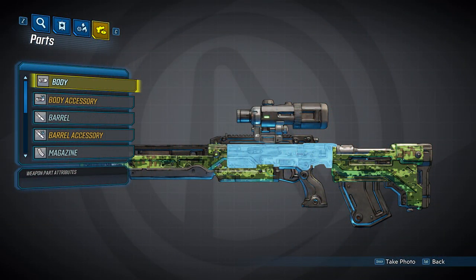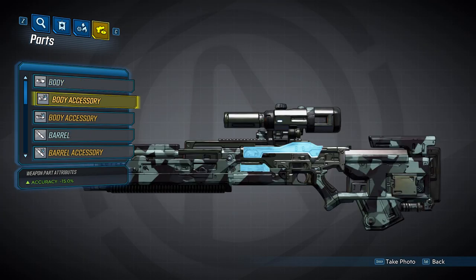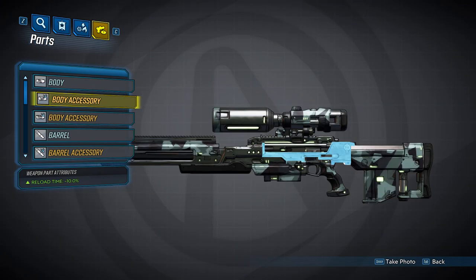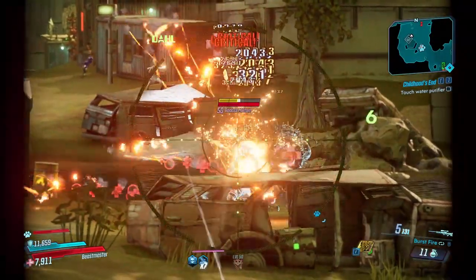Next, we're going to move on to the body of the gun. The body will be the same on every Dahl sniper rifle, and this body can spawn with up to three accessories. The first will provide a 15% accuracy bonus. The second will do the exact same thing, and the third will decrease your reload time by 10%.